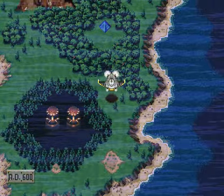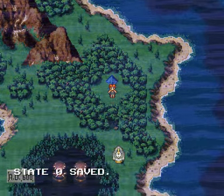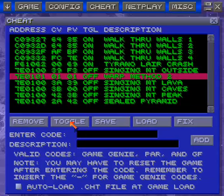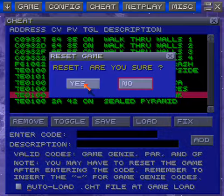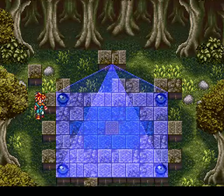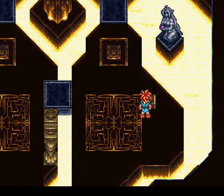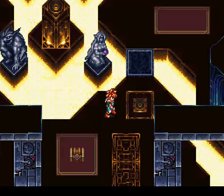The last cut dungeon is present here but you can't enter it via the world map, so I'm going to use a cheat code to jump straight to the map. It's the Sealed Pyramid — in the final game it just leads to two treasure chests with the Slasher 2 and the Safe Helm. But here in the pre-release, the Sealed Pyramid led to a little dungeon with a bunch of treasure chests you can't open and a completely unique track that doesn't show up anywhere else in Trigger.